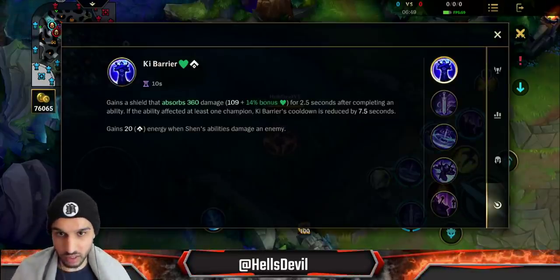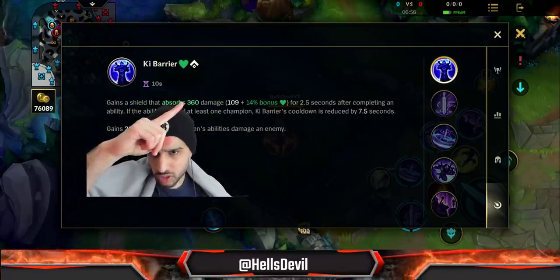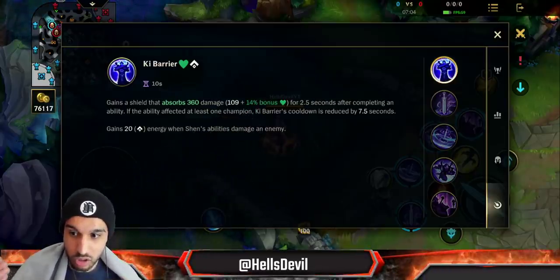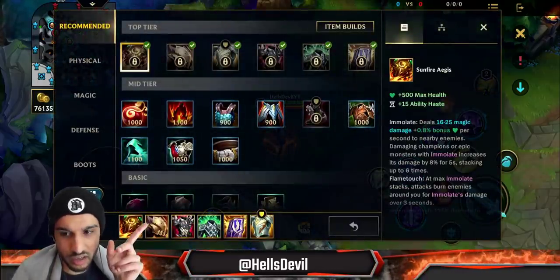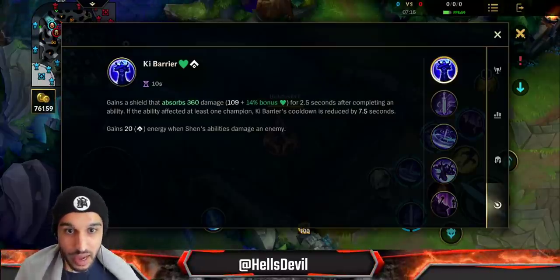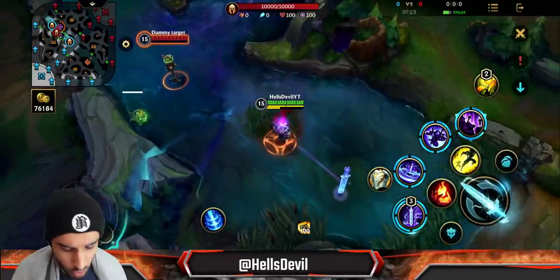Shen is a very interesting bruiser-tank champion. You can already see that by his passive — you gain a shield that absorbs a certain amount of damage depending on your level and stats, scaling with bonus health. So the more health you have, the bigger the shield. Let me show you — boom, simple as that, you get a shield.